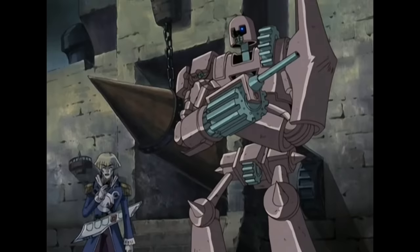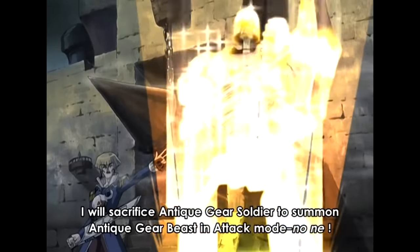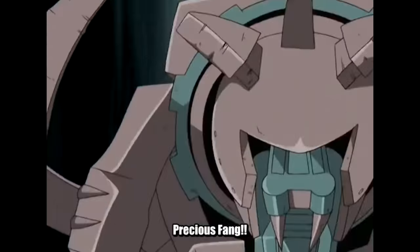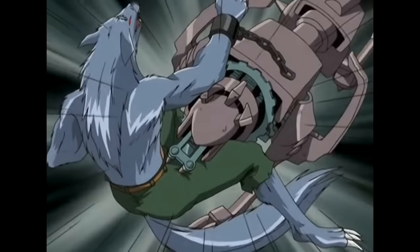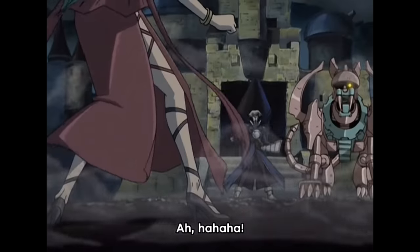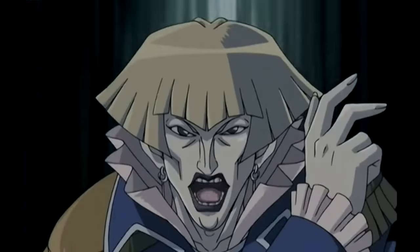It's Crowler's turn and he draws Heavy Storm. He tributes his Ancient Gear Soldier to summon Ancient Gear Beast — the castle gains a second counter and the beast gains 300 attack. Crowler attacks Zombie Werewolf and destroys it. Due to Ancient Gear Beast's effect, Zombie Werewolf can't activate its effect after being destroyed by battle, so Kamula can't summon her final copy. Crowler ends his turn. Note: Crowler could have tributed his continuous spell to summon Ancient Gear Beast — keeping both monsters on the field to attack twice. However, it didn't really matter because of Kamula's next play. In fact, had he done this, even with more monsters and more damage, he would have lost even quicker.